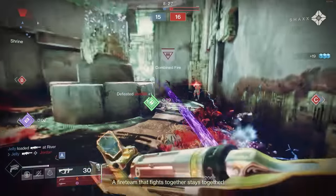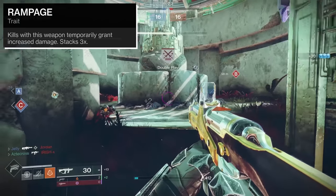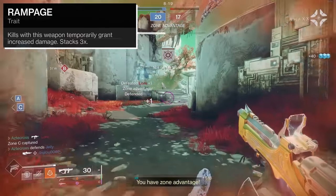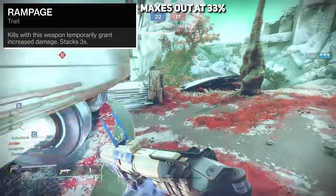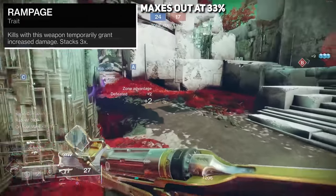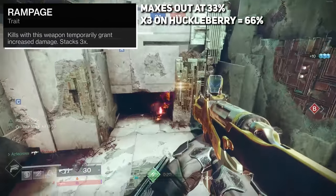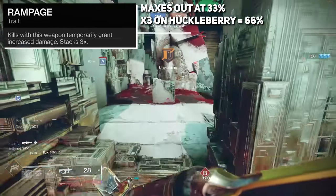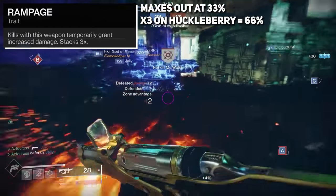Huckleberry is the epitome of blowing your load, and it does so beautifully. This weapon also comes with Rampage as its damage perk. It's a little more potent inside of PvP because it actually never received the nerf. Rampage across the board maxes out at 33% more damage in PvP. But inside of PvE, Rampage times three on Huckleberry maxes out at 66% — those being the OG Rampage values. Similar to Sunshot remaining at 150, Huckleberry still maintains OG Rampage stacks.